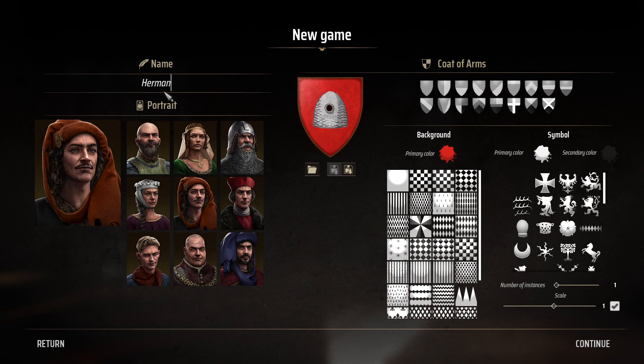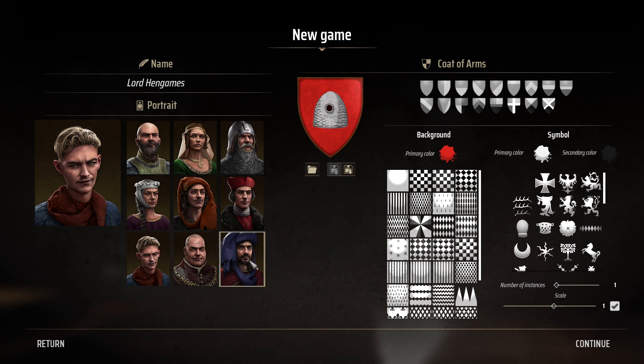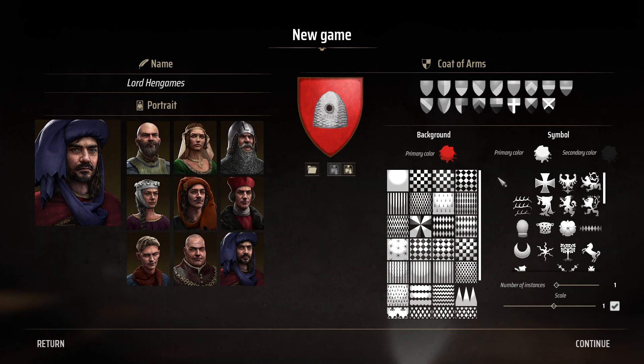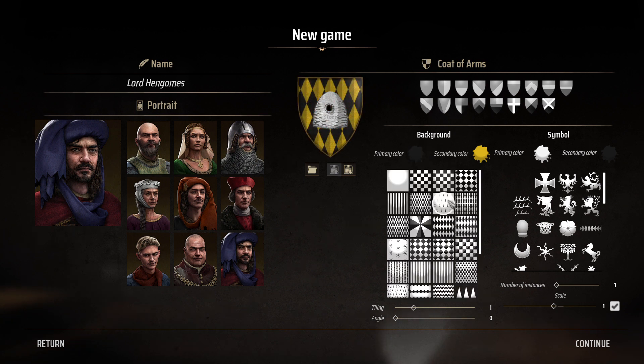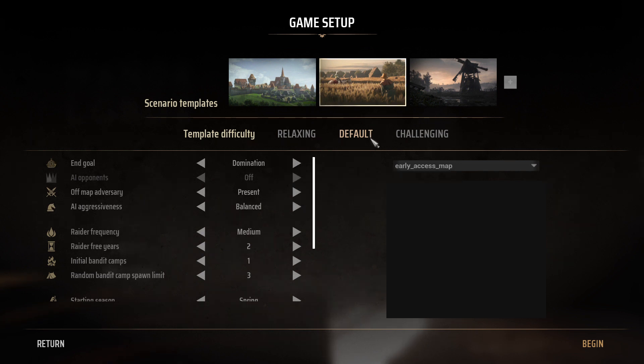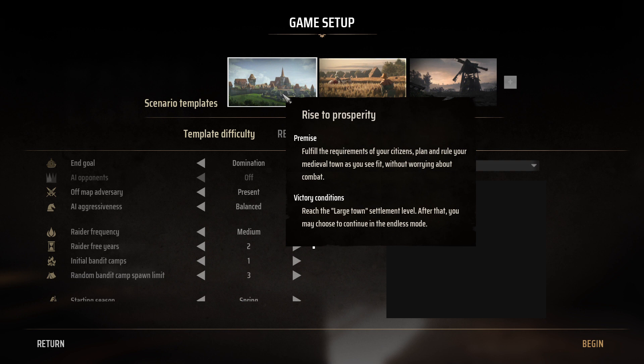New game — Hermann? No no no, we are going to be called Lord... well, just Lord Handgates I think. What do I look like? Let's go — yes, yes, that's it! Primary... oh, this is nice. Let's go for black and white and then a cross I think. Yeah, this looks good, we'll just give it a try, shall we?